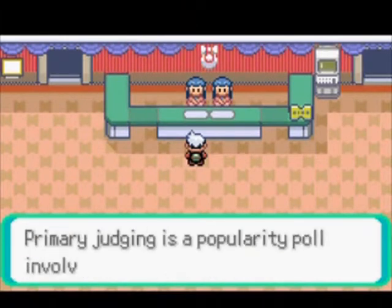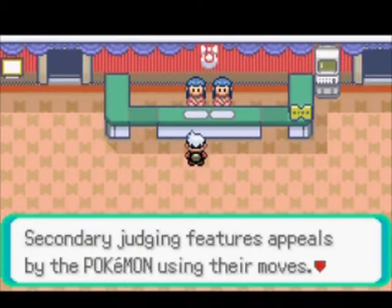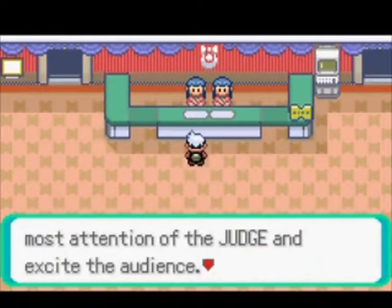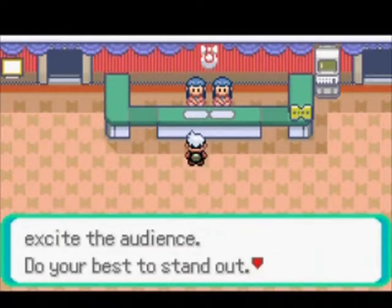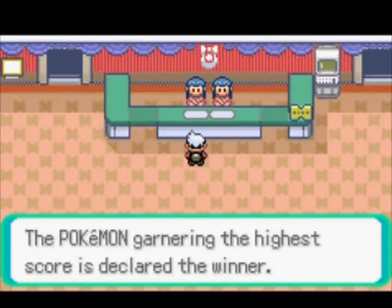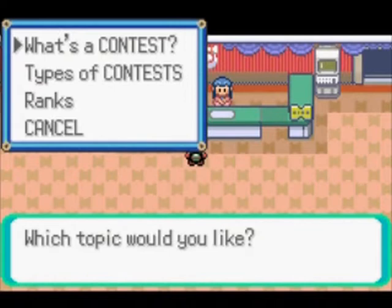The contest is split into two parts. The first part is called primary judging and this is where the condition of your Pokemon plays a role. The higher the condition, the more the audience will like your Pokemon. The second part is called secondary judging and this involves using your moves to impress mainly the judge but also the audience.